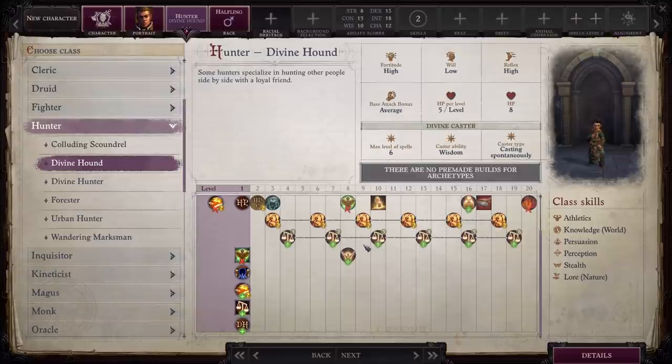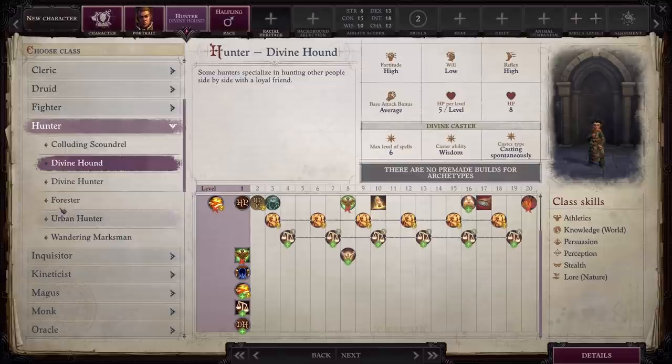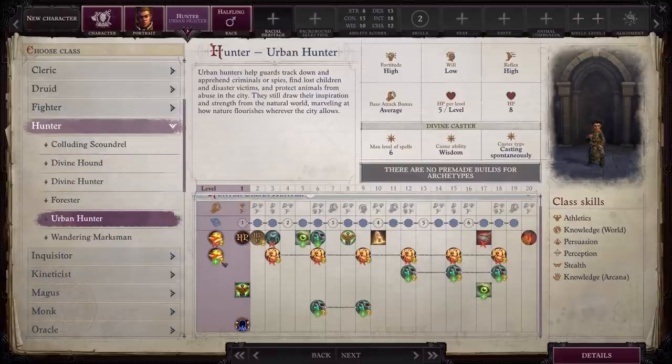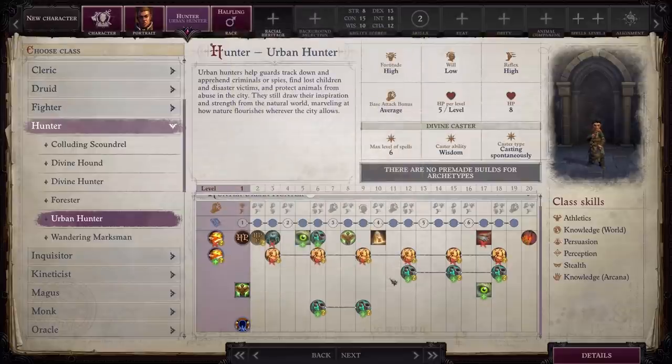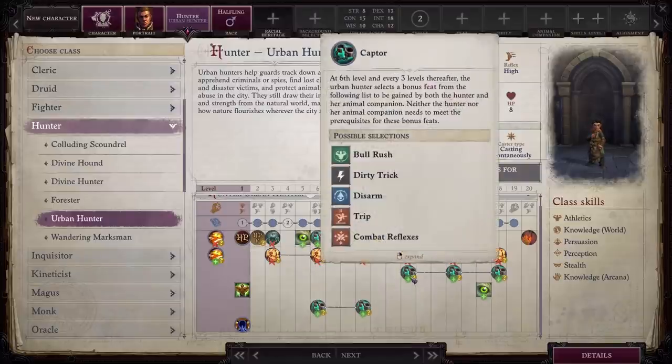Definitely this is a worthy route to go down. Runner up — I personally really like Urban Hunter. Urban Hunter is also going to give you a smaller list of Animal Companions, but it's also going to give you Captor. At six levels, and every three levels thereafter, the Urban Hunter selects a bonus feat from a specific list that will be gained by both the Hunter and your Animal Companion.